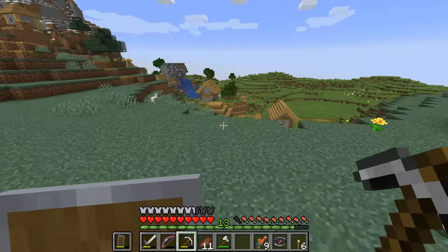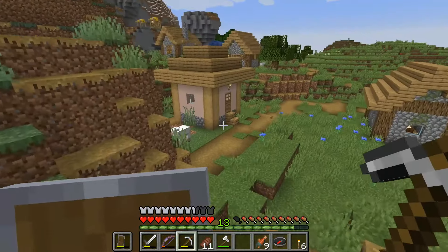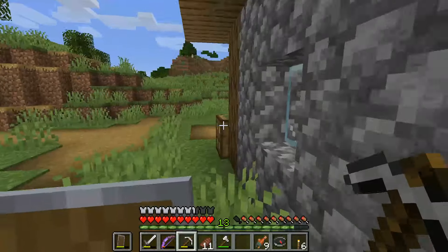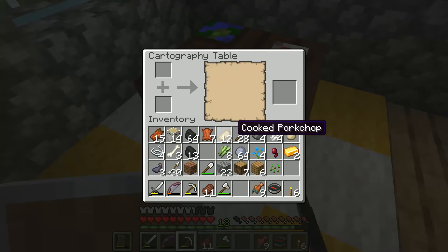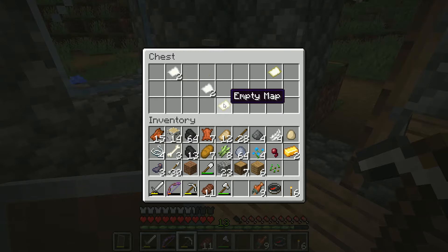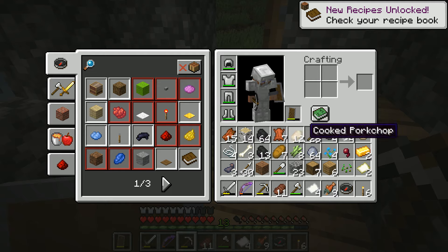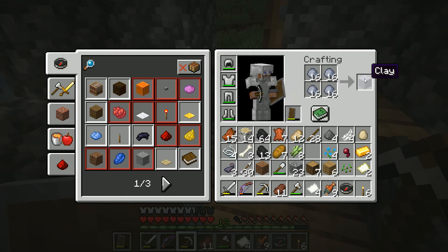Oh look what we've got here — a village! Let's start with the outermost house and work our way in. Hello, cartography table — let's leave that, there's food, a map, paper. Not a bad start. I should have cleared my inventory before going — I have a ton of stuff — but let's do it anyway.